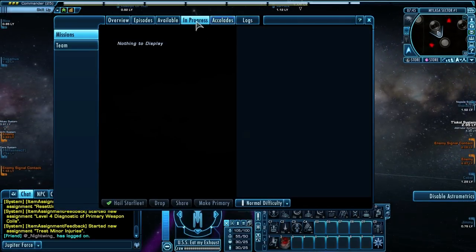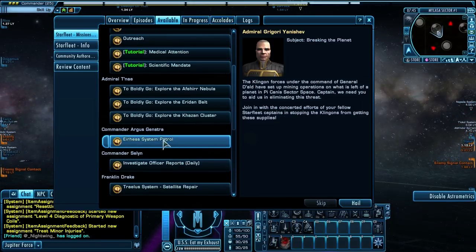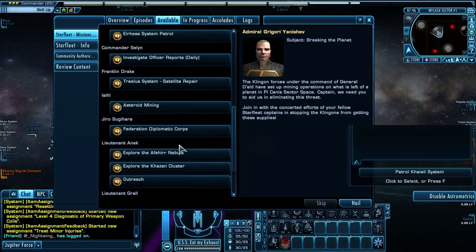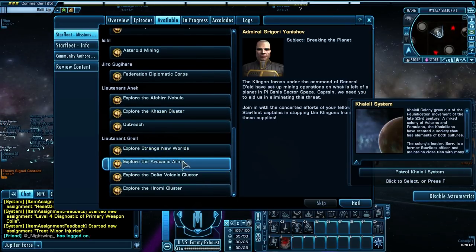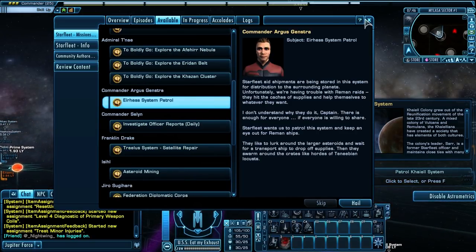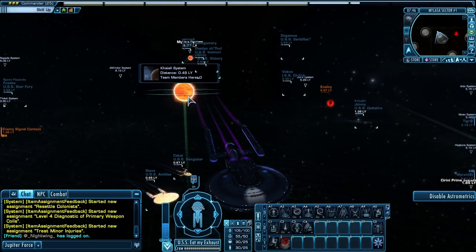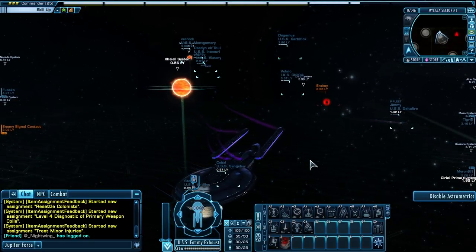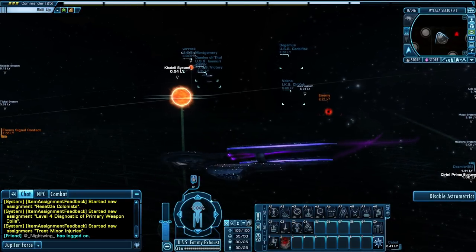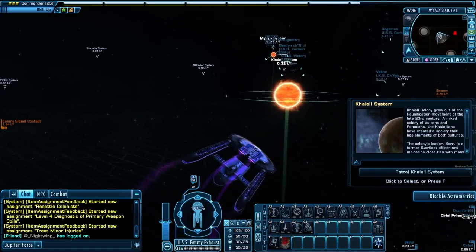In the past it would tell you — it would say like 'patrol' and list the systems. It would list the Kihali system or whatever, and you go to each system and do it and it would check it off. When they're all done, you turn it in and get a total skill point reward. That was so much more structured. You could keep track of what you've done and what you haven't done. It was just a lot better. Now they're so random — there's no order to it. There was order before and there's no order now.